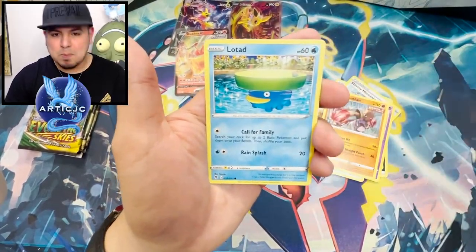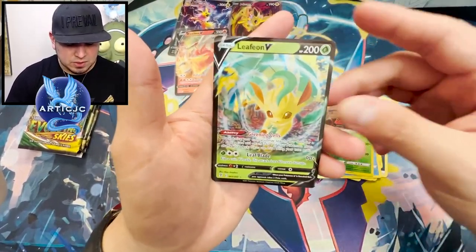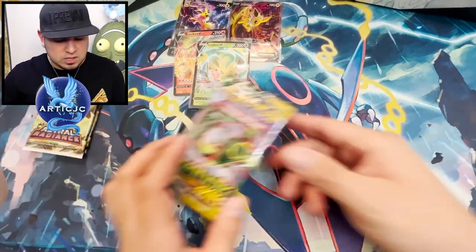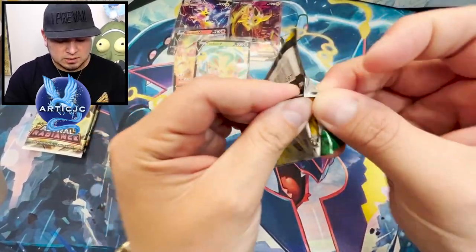Crustle. Leafeon V — not for me though. Evolving Skies is definitely coming through so far. Let's see — can this other pack deliver?